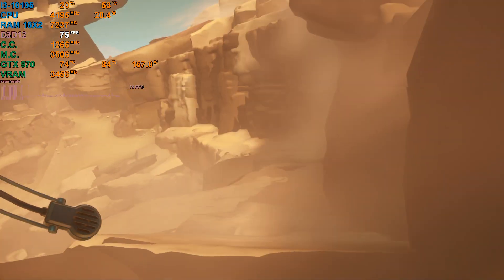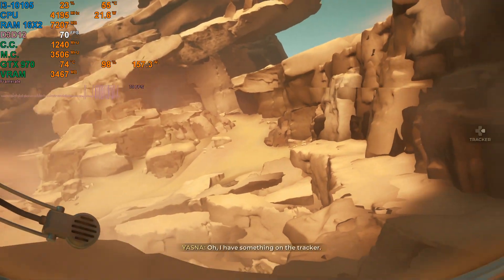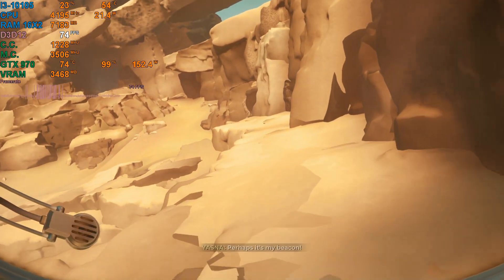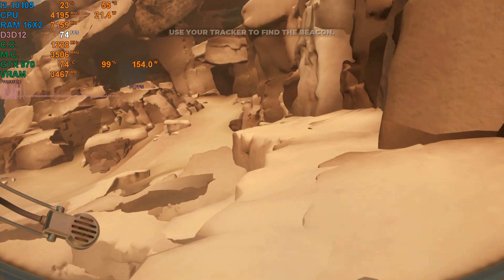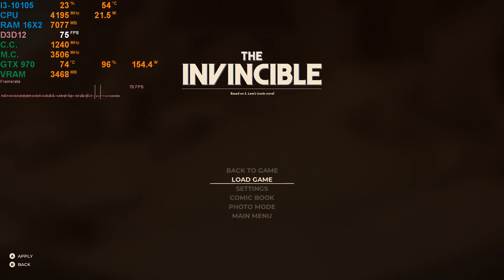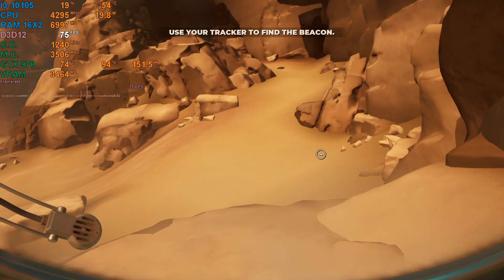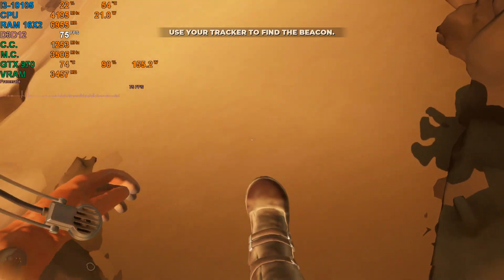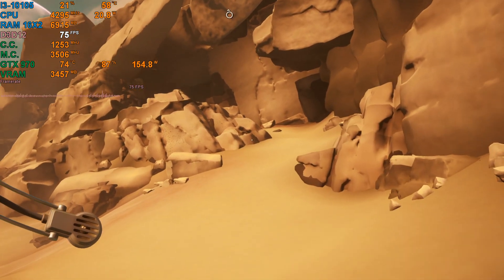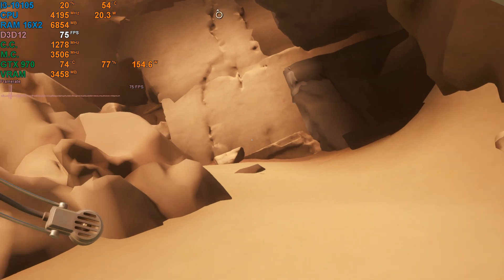I imagine this place probably gets more intensive. I have something on the tracker — I assume it's my beacon. It is running at medium settings around 70-75 fps, it's just that the textures just aren't there. So I'm actually going to drop textures to low and see what happens. They did load in a bit, but everything still looks extremely flat.